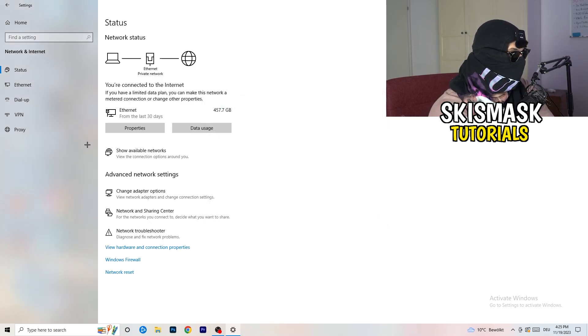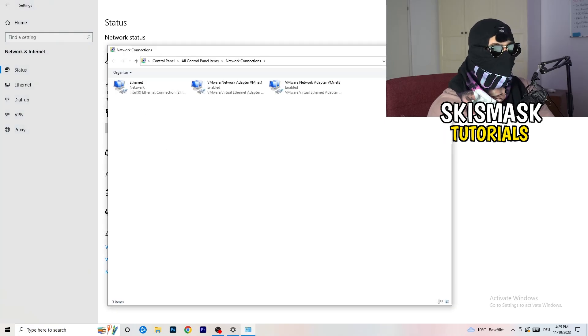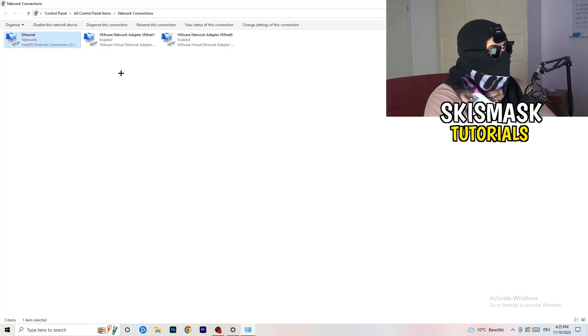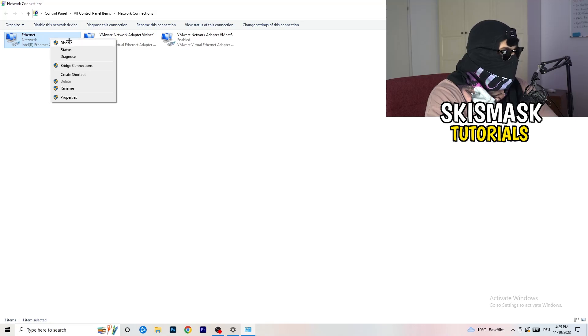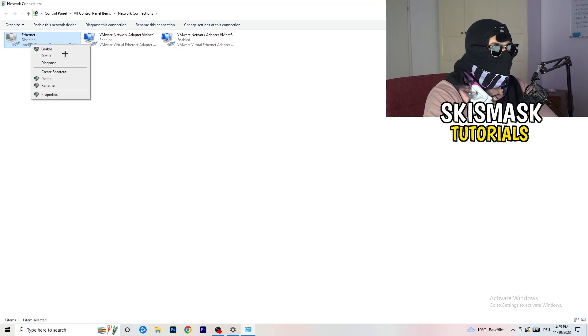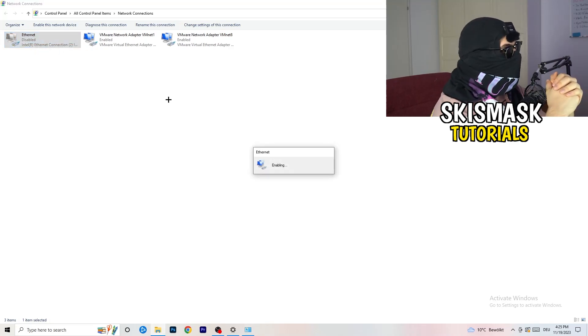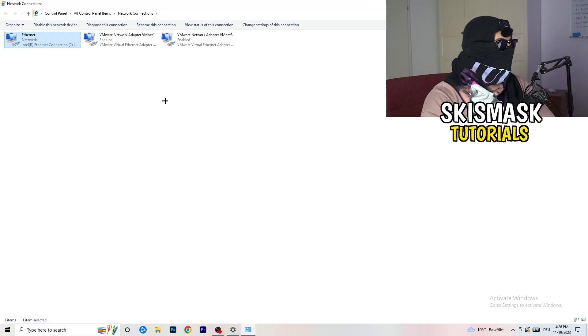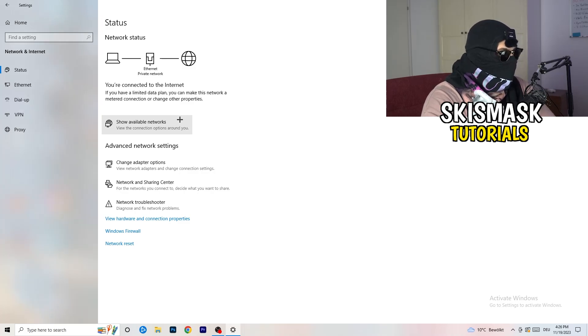Next, click 'Change Adapter Options'. A new window will pop up. Depending on whether you're using Wi-Fi or ethernet, right-click on the relevant adapter and click 'Disable'. Note that you need Administrator mode enabled for this to work. Wait about 20 seconds, then right-click it again and click 'Enable'. Wait for it to reconnect. Once it's connected again, you can close this window.